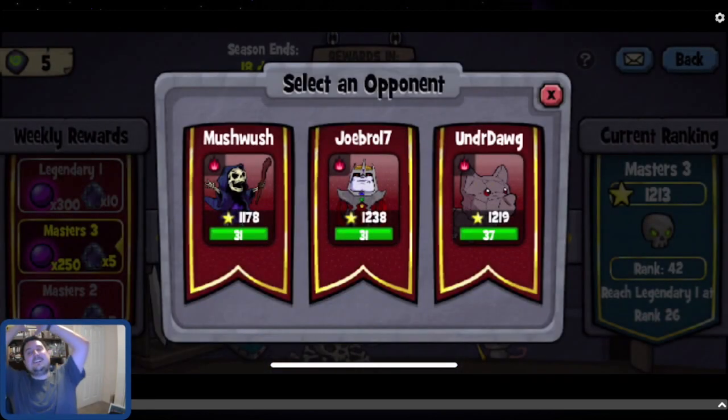Choose who you want me to fight: Joe's other account or Mush Whoosh. I'll wait for your responses. I'm seeing a bunch of yeses — but that's not a choice. I've seen one underdog and I see two Joes. Anyone else want to vote? I've got three Joes and an underdog. Poll is closing in five, four, three, two, one — Joe it is!